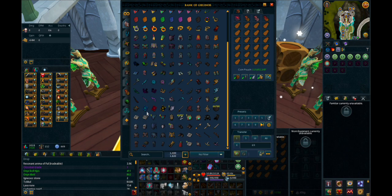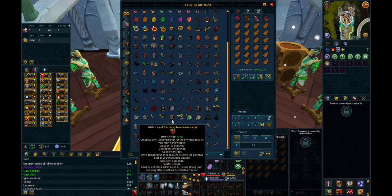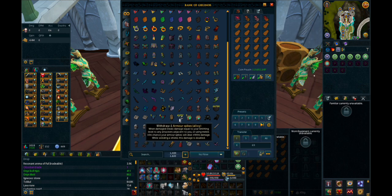Got my Pocket Slot Items. Got my Elven Ritual Shard, Enhanced Excalibur, Cannons and Cannonballs, a couple Scrimshaws I use occasionally, Repair Patches, Berserk Blood Essence which I've used sparingly for one-off speed kills, and XP Capacitors which are always useful — for example, when Necromancy came out, these came in handy.